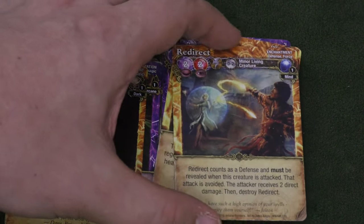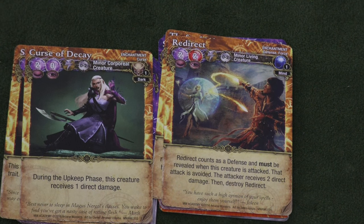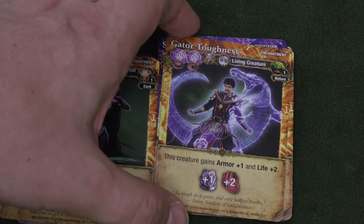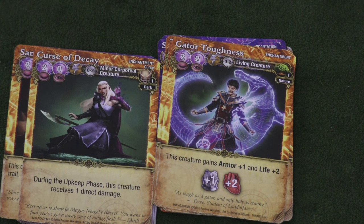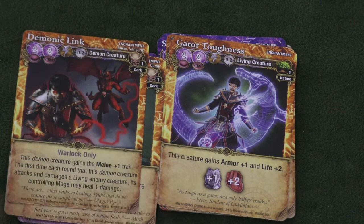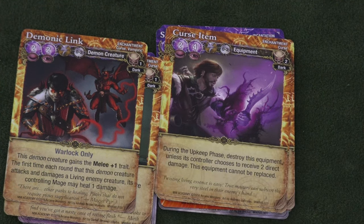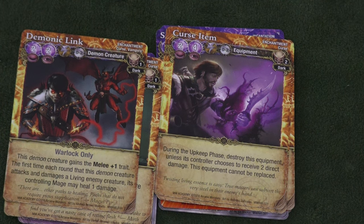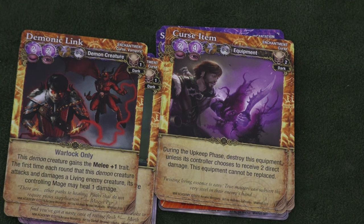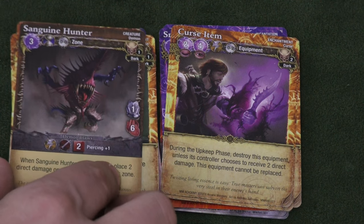You can turn someone into a Vampire, redirect a defense to somebody else, or put an enchantment on someone so they receive one damage. Gator Toughness — I live down in Florida — gives you plus one armor and plus two life, very handy, and you'll find yourself using it in a lot of decks. I'm calling it: this will be one of the most used cards as time goes by. You can also curse an item so the opponent must destroy their equipment or take two damage — basically just trying to mess with people.